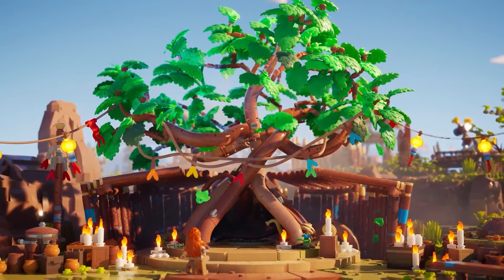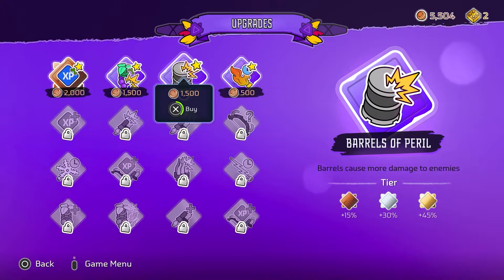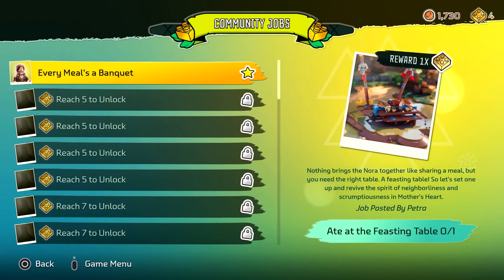While at Mother's Heart Village, there's a ton of places to visit, including the old tree where you upgrade your character using studs. In other areas, you can customize the appearance of buildings and complete community jobs.